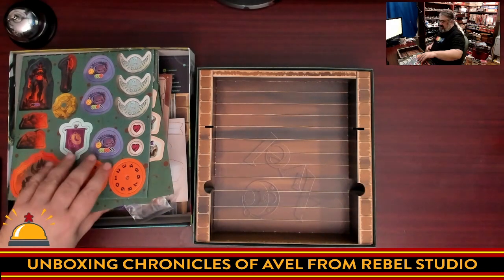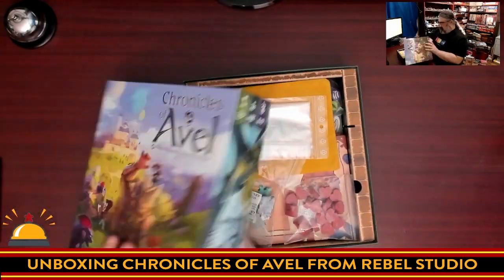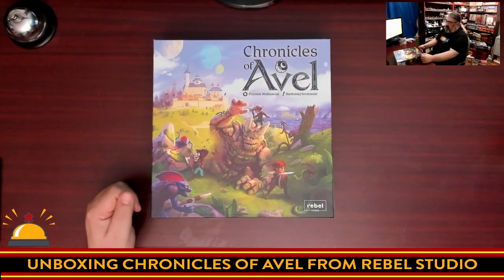And that's it — that's what you get inside the box for Chronicles of Avelle. That's everything in this surprisingly heavy box from Rebel Studios: a cooperative family-weight game for one to four players that looks fantastic. There are some really excellent components, including dual-layer player boards, a unique inventory system, a bag-pulling mechanic using your sense of touch, custom dice, and lots of great looking stuff. I'm really looking forward to playing this with my kids as a whole family.